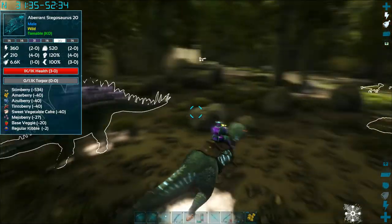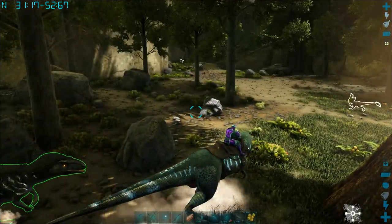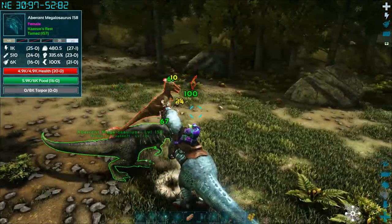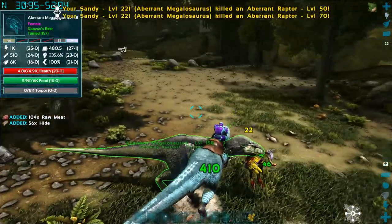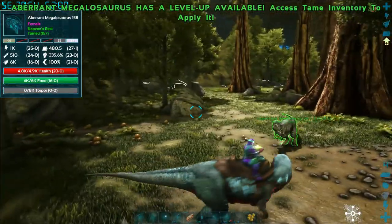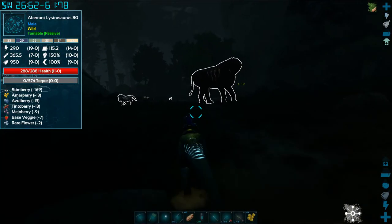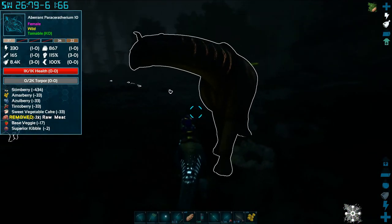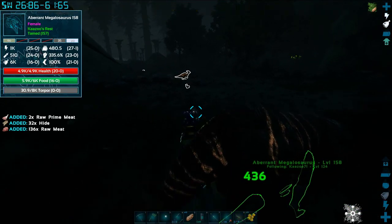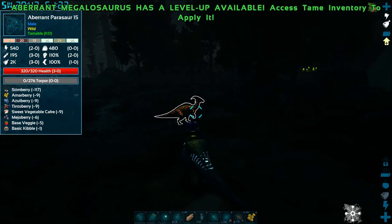I'm also using the Awesome Spyglass mod — that's what you see in the top left, showing me creature info like torpidity. There are some raptors — I'll grab one. It bit me while in my hands. Anyway: the three mods I'm using are Superstructures, Dino Storage Version 2, and Awesome Spyglass. I went past the base, worked through most of the night, leveling. Here's a parasaur to show you how quickly the megalosauruses kill — they wiped it out in one hit. Really low levels though, around 15.